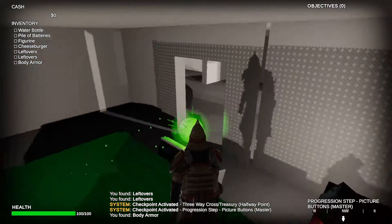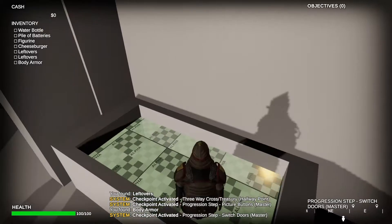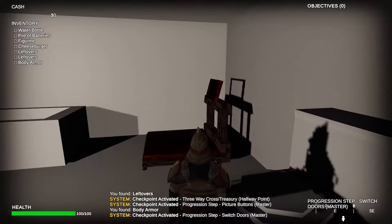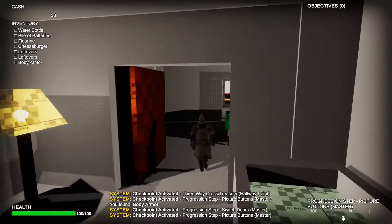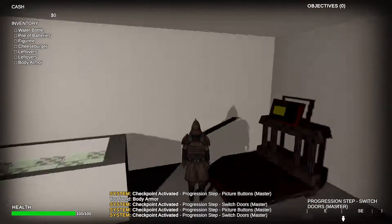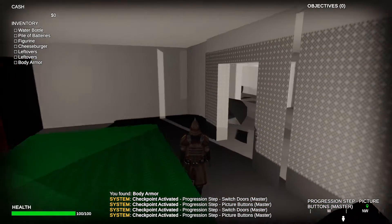This pillow at least looks decently well done — that's great. I can actually walk in the water, that's good. Pressure plate — okay, so I need the objects. Looks like your trigger volume on the bed is a little too big as well.